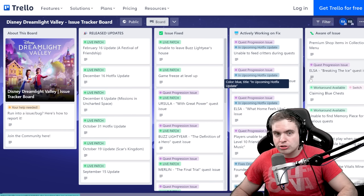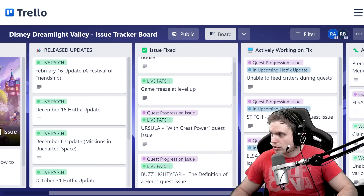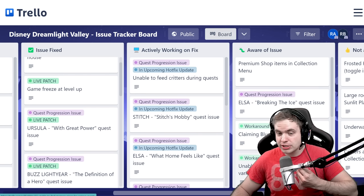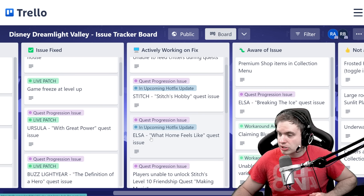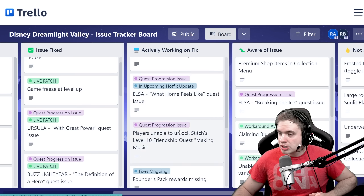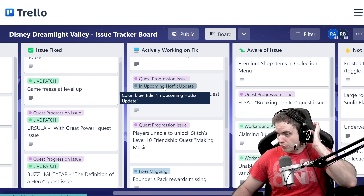Let's take a look at their Trello board real quick. We have a few issues they're working on right now, in case you're wondering if these are getting fixed. Unable to feed critters, Stitch's Hobby Quest, and the 'What Home Feels Like' quest — which is Elsa's quest — are all coming in an upcoming hotfix in a few days.